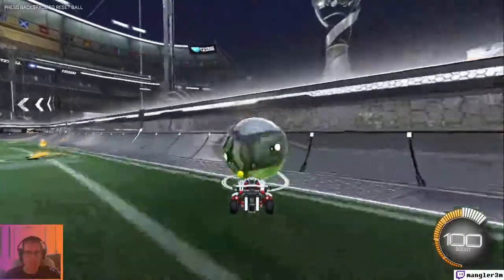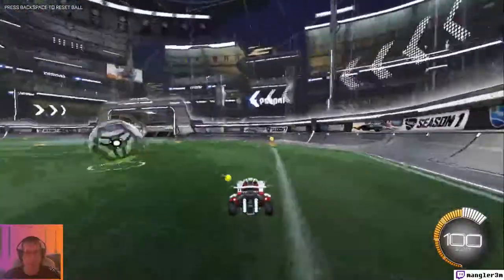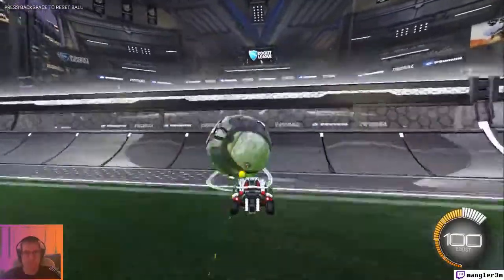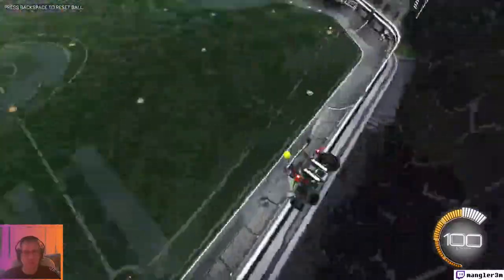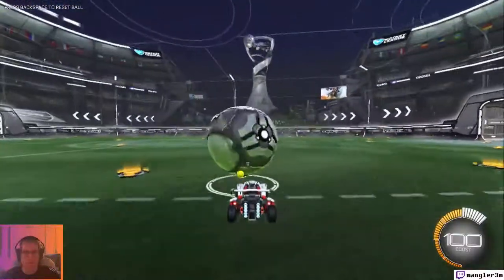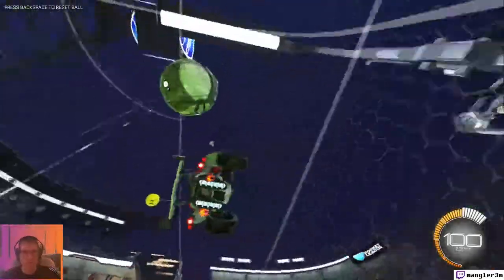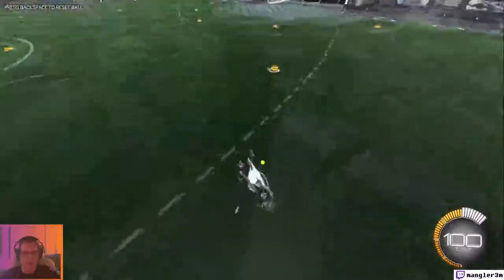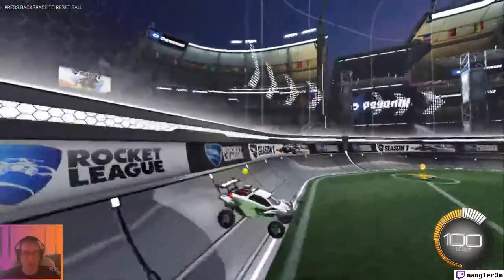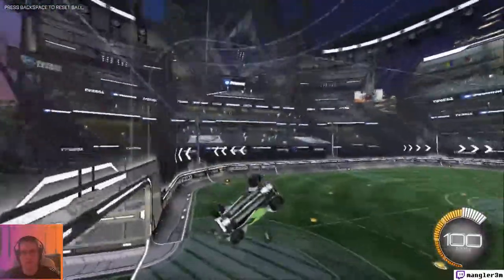When I jumped I got a little away from the ball, so maybe I shouldn't have jumped — just boost. Boosting just sticks to the wall, so I need to get a little bit off the wall. There we go, I touched it! When air dribbling, you want to keep the car directly underneath with the nose below the middle of the ball to help keep it up.